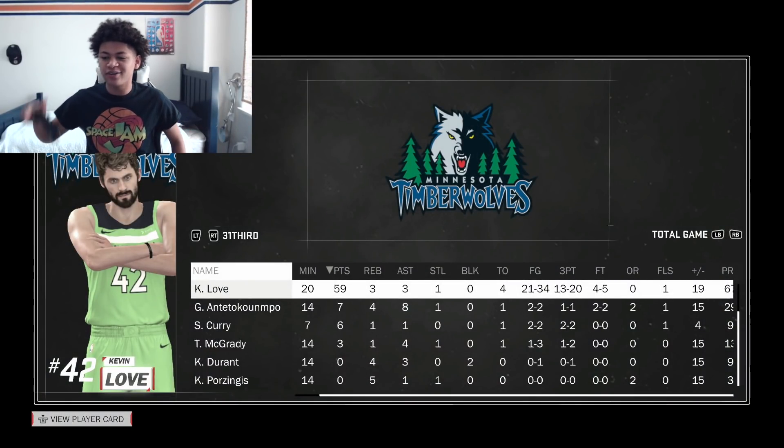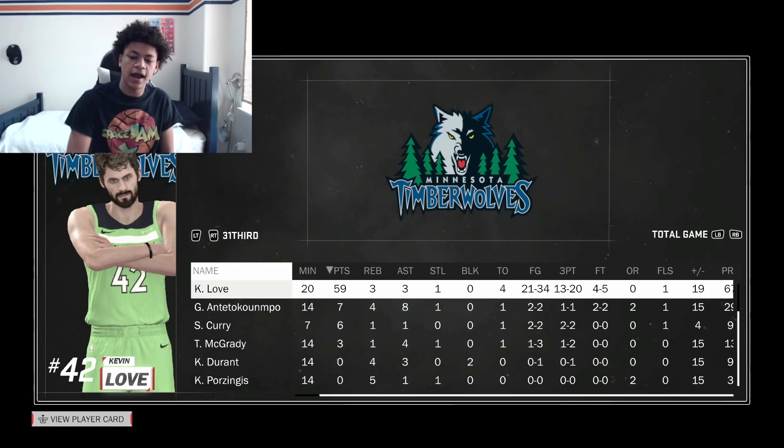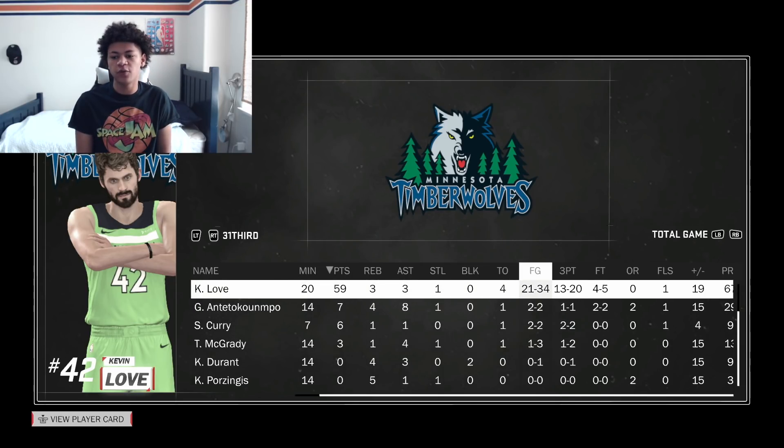On to the game stats and box score: the new Timberwolves Diamond Kevin Love dropped 59 total points, 3 rebounds, 3 assists, 1 steal, 4 turnovers, 21 of 34 from the field, and 13 of 20 from the 3, 4 of 5 from the free throw line — 1 free throw away. I had so much fun using this card. I'm going to give this new Diamond Kevin Love a 10 out of 10. His release might be the best as a big man and he is the best Supermax round reward card in the game if you ask me so far. I'm eager to see who the next round reward is — I don't know how they top this Supermax round reward, it is the best in the game in my opinion. Thank you guys for watching, catch you guys in the next one. If you guys are new, just make sure you hit the subscribe button, and as always, hope you guys had an amazing day — catch you guys in the next one, it's YBC, I'm out. Peace.